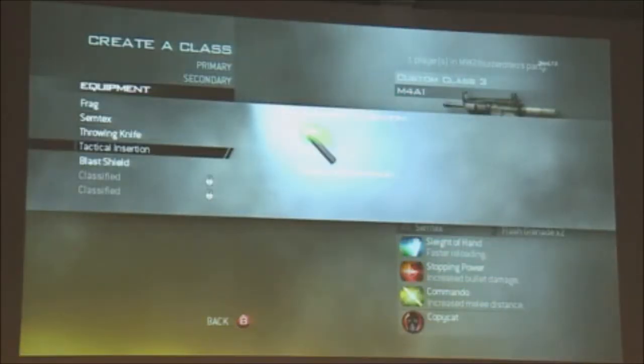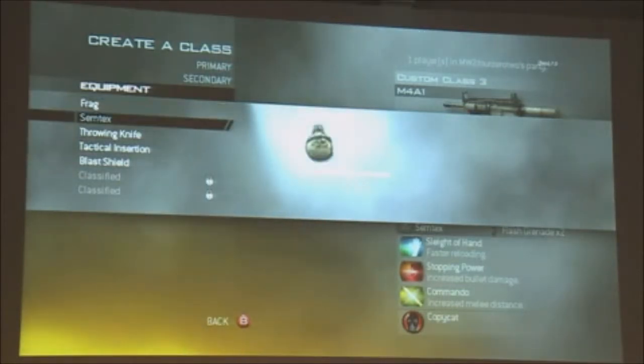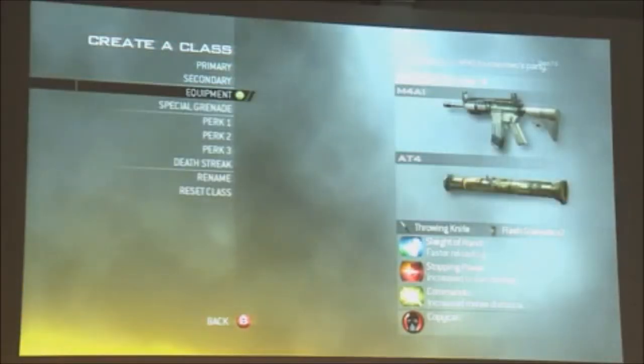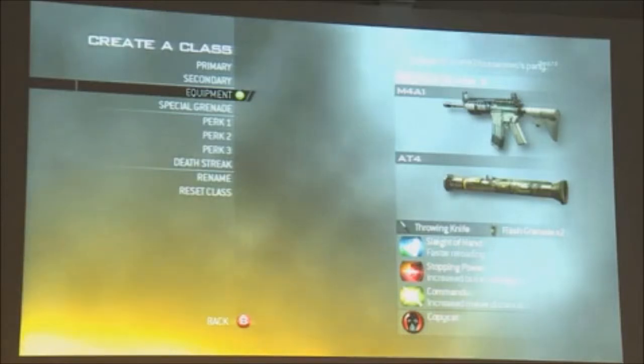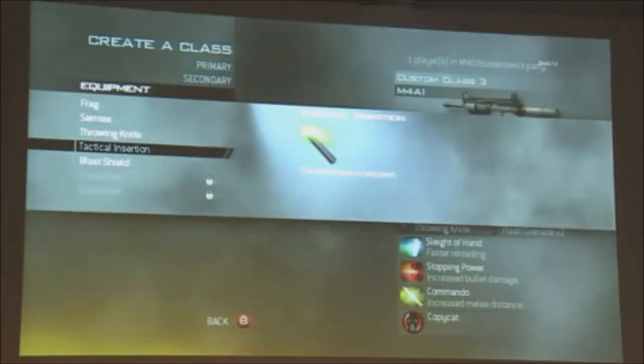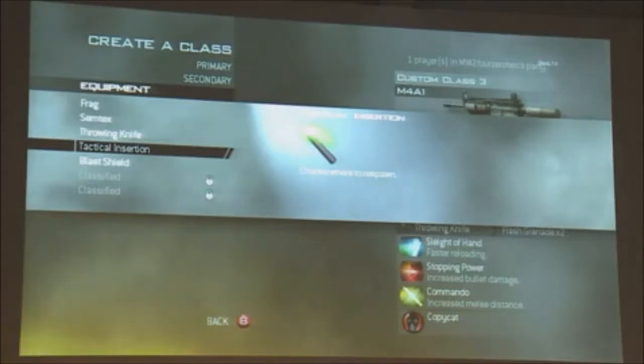Another mechanic we added was equipment. On your right bumper you may remember you had a frag grenade — now you can swap that out and decide what you want in its place. We've seen 402 get stuck by a Semtex grenade in one of the videos, and hit in the face with a throwing knife. There's also tactical insertion, which doesn't kill but lets you throw it down to determine where your next spawn will be. Or the blast shield, which protects you from explosions but you lose your mini-map.